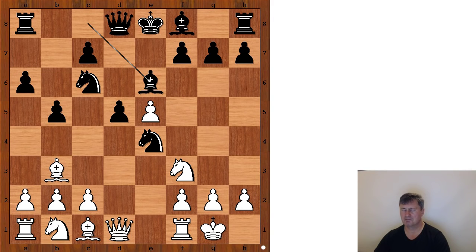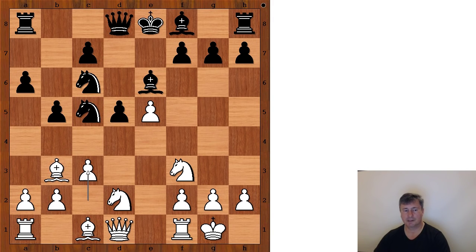This position has been seen many times at the highest level. Knight from b to d2, knight to c5 attacking the bishop on b3, c3, and now d4. White to move — what would you do? Perhaps bishop takes bishop comes to mind. Do you agree?